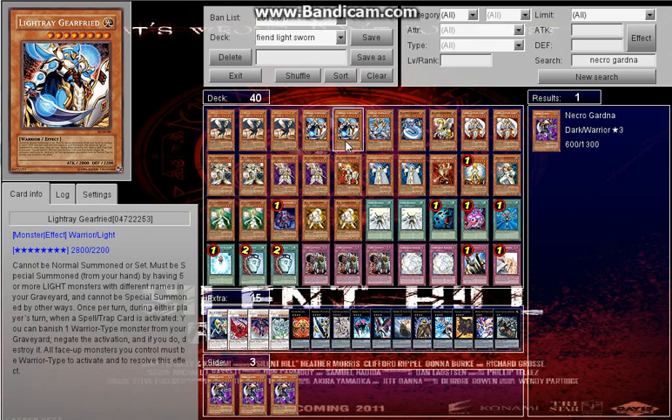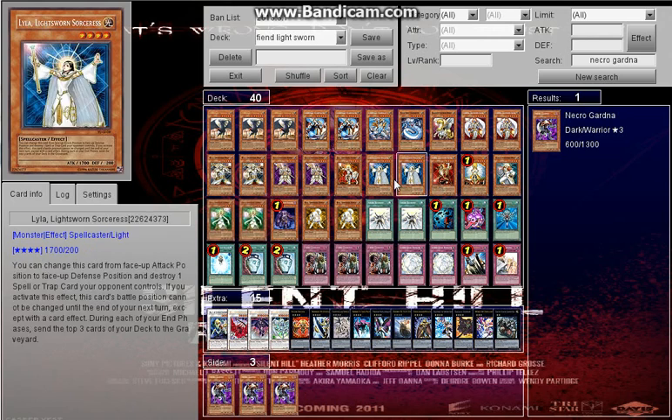Next we have two Gear Freed. I could run Trade-In with it. It's a 2800 beater, you can Special Summon it, and once per turn during either player's turn, once a spell or trap is activated, you can banish one Warrior from your graveyard to negate the activation. You're mostly having it for beat-down purposes though.